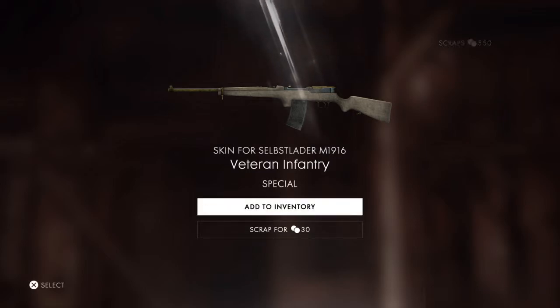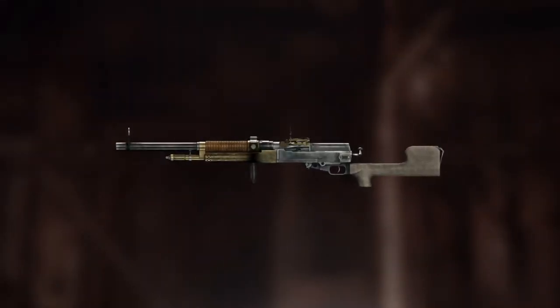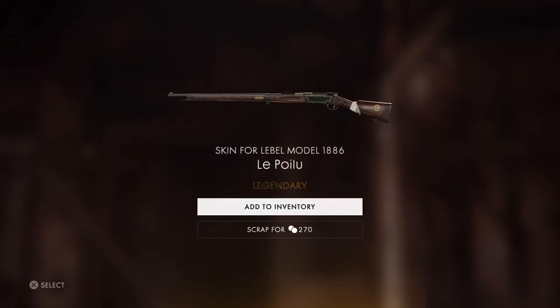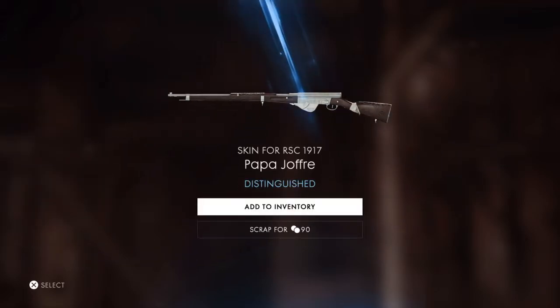Okay, self-slider. I don't use that one — I use a 1906 because it's a lot better. It only holds five rounds, but it kills people in three. The Bene Mercy — I do like that, it's a very good gun. I really want the metallic lozenge for the tank. Not what I wanted — I haven't unlocked that one either, because again the challenge won't work. But that is very nice, I do like that.